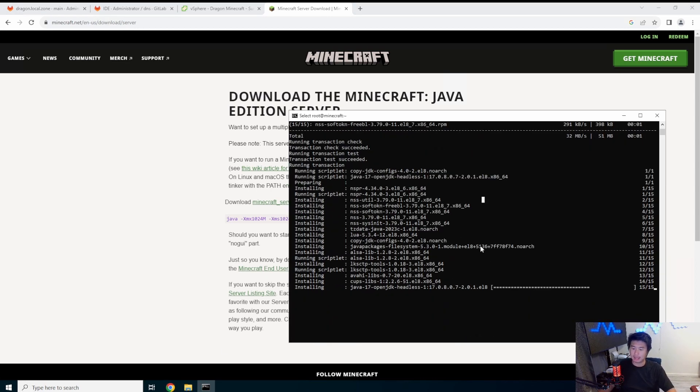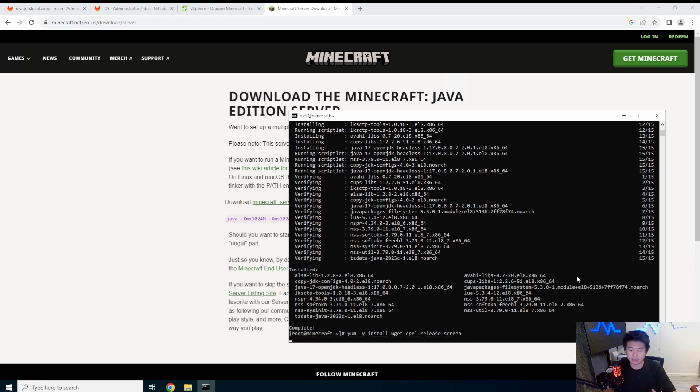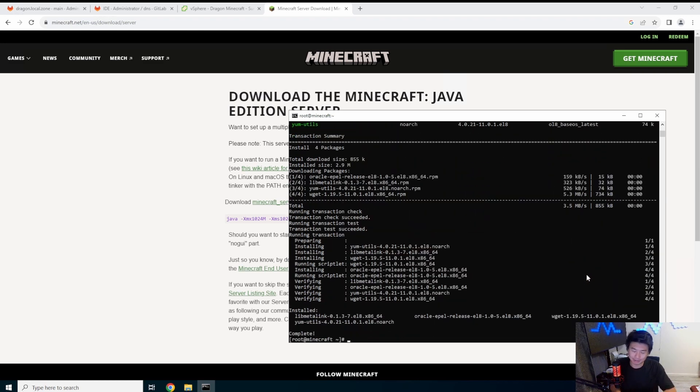Java 17 is now installing. Also, with different modern Minecraft versions you might need different Java versions — that's honestly probably the hardest part, figuring out which Java version you actually need. Now we'll install a few more things: wget, which we'll use later to grab the server jar, and also epel-release so that we can install screen. Screen lets us run the server in a persistent terminal session so we can always see the console.